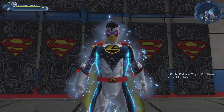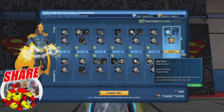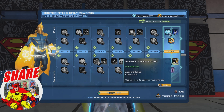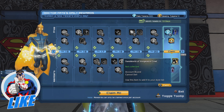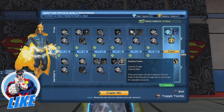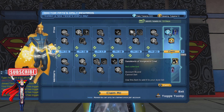Hello heroes and villains, welcome to Multiverse. Today we will take a look at the Sandstorm of Vengeance cowl — basically the desert Batman cowl. As you can see, we get it from the Doctor Fate daily rewards. It is the reward we get if we log in for 21 days. You have to be a subscriber, as it is part of the subscriber rewards.